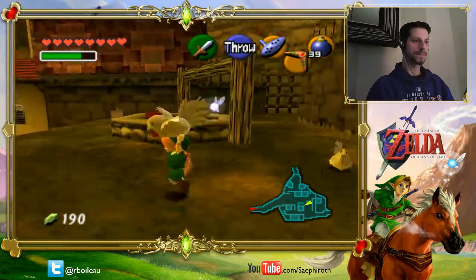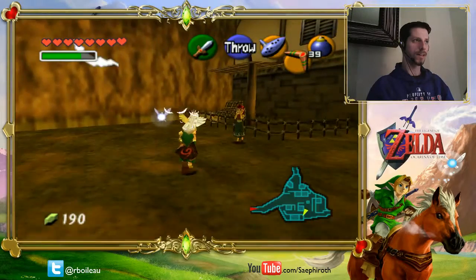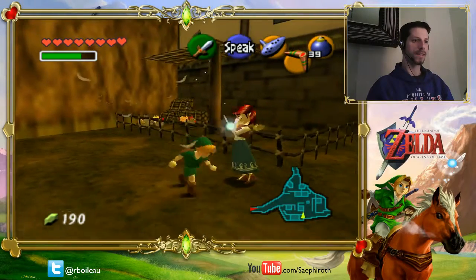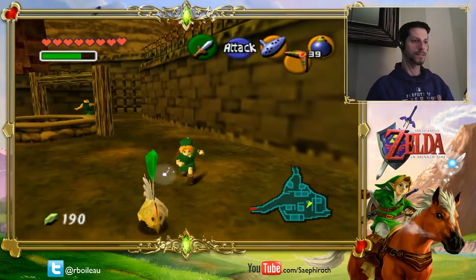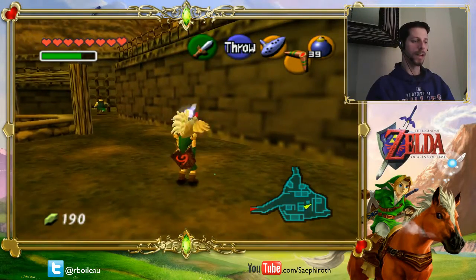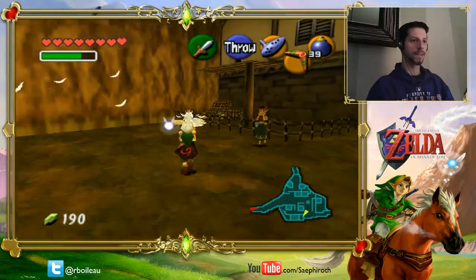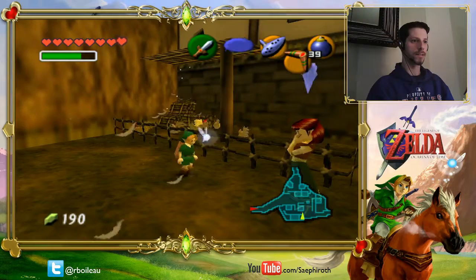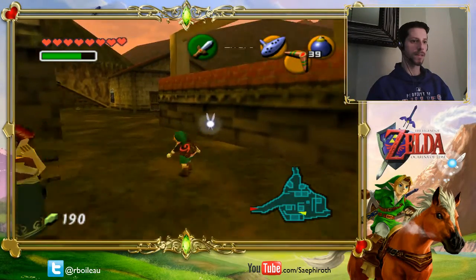Did you roll into the crate? Yup. Did you find the one near the gate leading to Death Mountain Trail? Maybe not, I think that might be the one. You got the two by the window — that should be the last one. Yeah, hold on — you find one wandering near the gate leading to Death Mountain Trail. One, two, three, four, five, six. Yeah, I do need one more. Okay, the gate leading to Death Mountain.